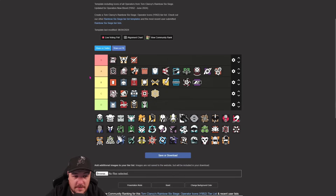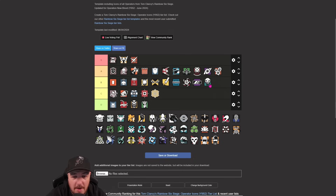Lesion - S tier for me at the minute. The shotgun secondary has really made Lesion into a formidable opponent. His gun is a laser. So many Gu mines around the map - I rate Lesion highly at the minute.